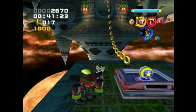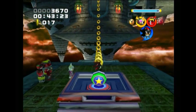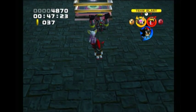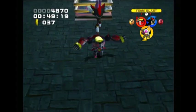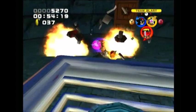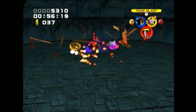The pumpkin ghosts get pretty annoying because they can block your path, and they can actually hurt you if they make contact. For Team Dark, they seem to be placed more inconveniently than for other teams.